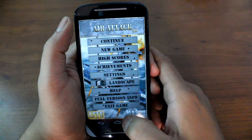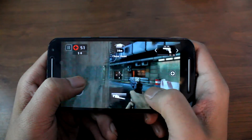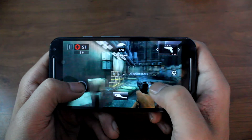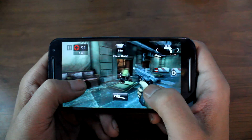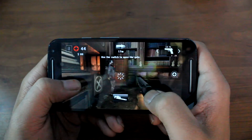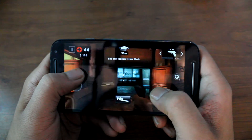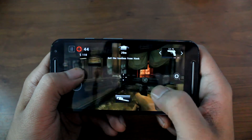Now let's get started with some high-end games. The next game is Dead Trigger 2 — an amazing first-person shooter with a lot of graphics involved. I had no problem playing the game; the controls were smooth, there were no frame drops, and it was even better than Subway Surfers which had some lags despite being on a lower graphics scale. The sound from the front speaker adds to the experience, and the game takes up the full 5-inch display with no soft keys visible during gameplay.